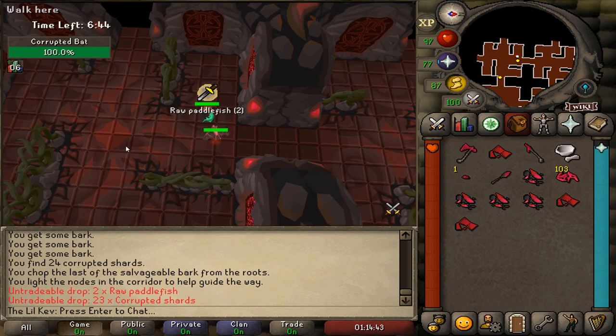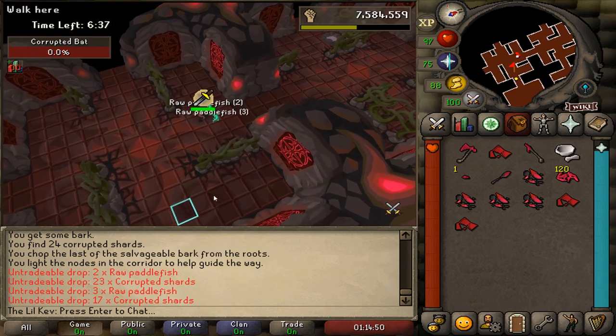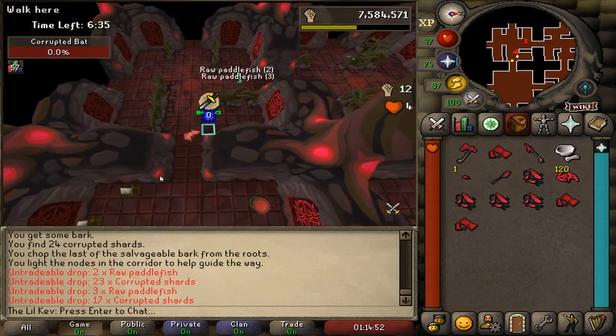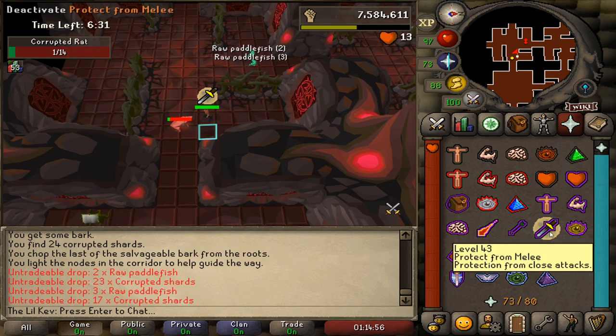Throughout the rooms, you'll also encounter some monsters. The weak monsters are Spiders, Rats, and Bats, and the strong monsters include Unicorns, Scorpions, and Wolves. These monsters always drop Crystal Shards, and have a chance at dropping a Weapon Frame, Paddlefish, Grim Leaf, and Teleport Crystal.